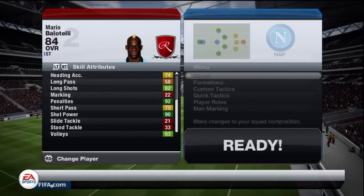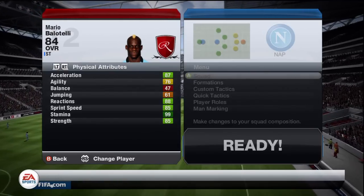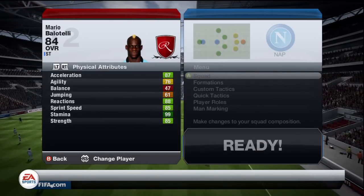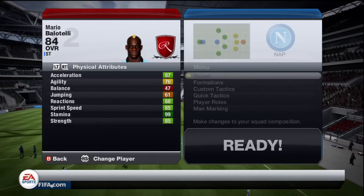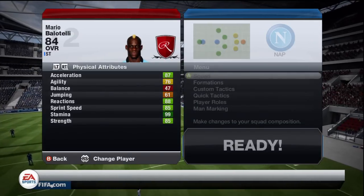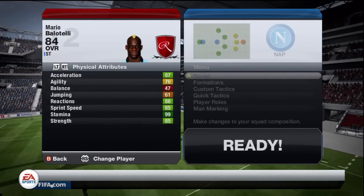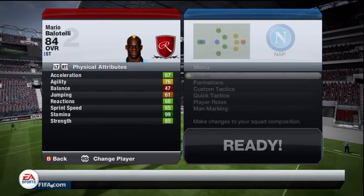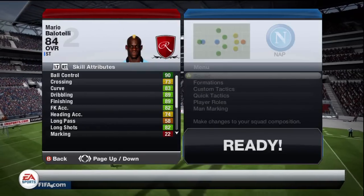His acceleration and sprint speed — he seems a lot quicker than 85 sprint speed, to be honest. I'm not going to say he's up there with Walcott, Ronaldo, Aaron Lennon, Messi and things like that, but he's a very paced player. His strength — 85 strength — he seems so much stronger than that. I've shrugged off so many players; he just shrugs anyone off the ball. He's such a strong player in my opinion. We're going to go into some goals now and I'll talk about his pros and cons.